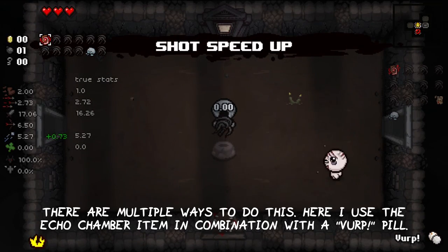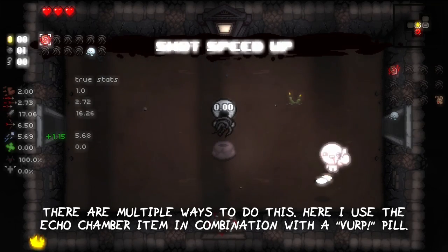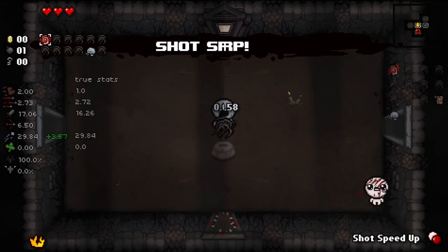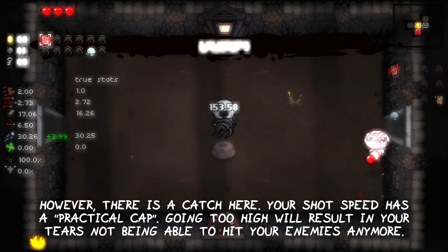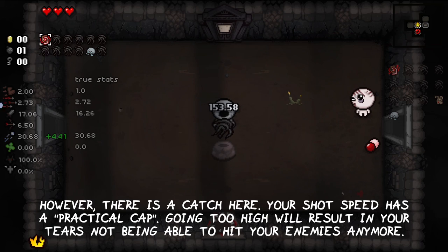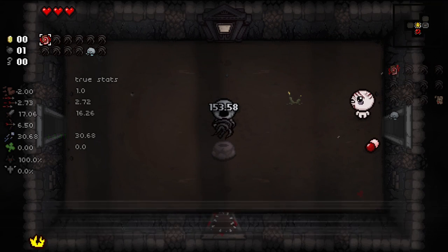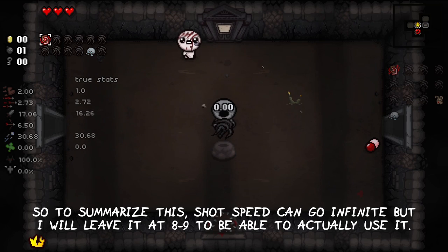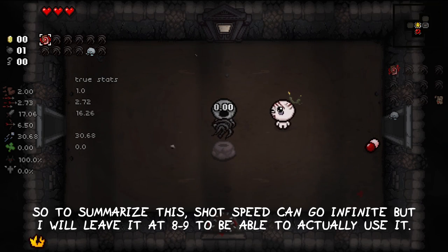There are multiple ways to do this. Here I used the Echo Chamber item in combination with a Work Pill. However, there is a catch: your Shot Speed has a practical cap. Growing too high will result in your tears not being able to hit your enemies anymore. So Shot Speed can go infinite, but I will leave it at around 8 or 9 to be able to actually use it.